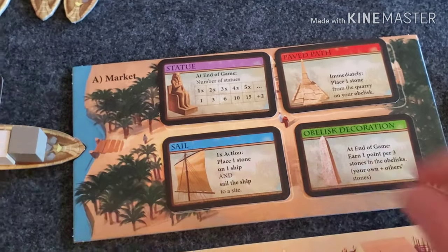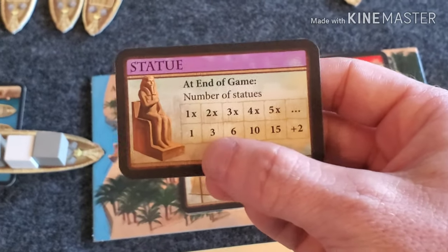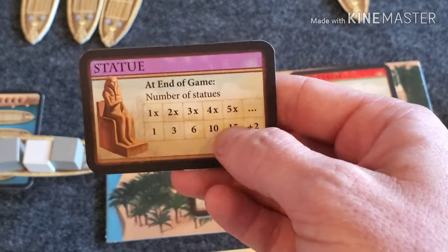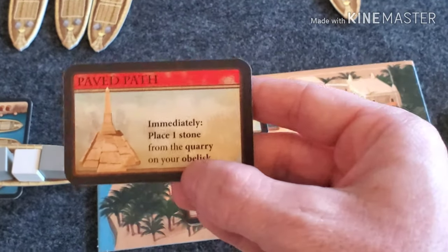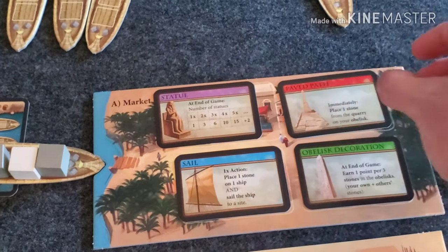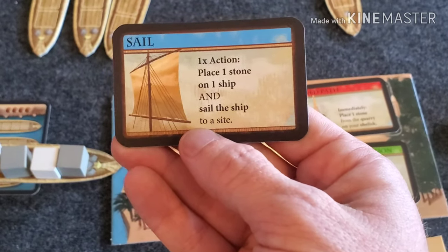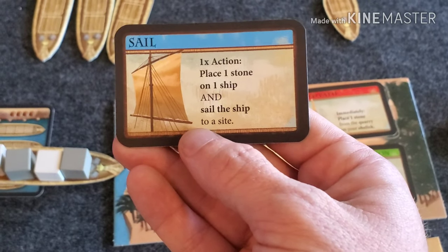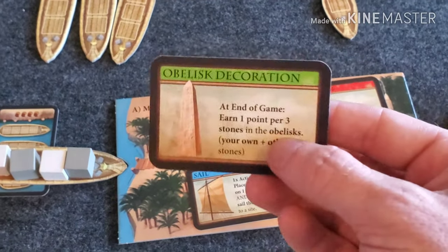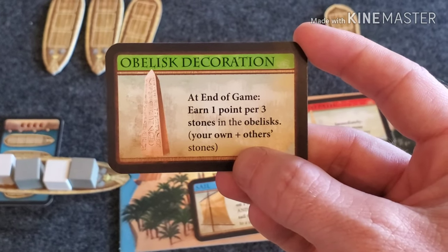Let me go over the different kinds of cards. Purple cards are statue cards — you hold on to these until the end of the game and get points based on how many you have: one point for one, three for two, six for three, and so on. Red cards are one-time use — immediately place one stone from the quarry onto your obelisk. Blue cards are played on your turn as your action, one-time use — for example, place one stone on a ship and then sail that ship to a site, letting you do two things in one turn. Green cards are end-game points.